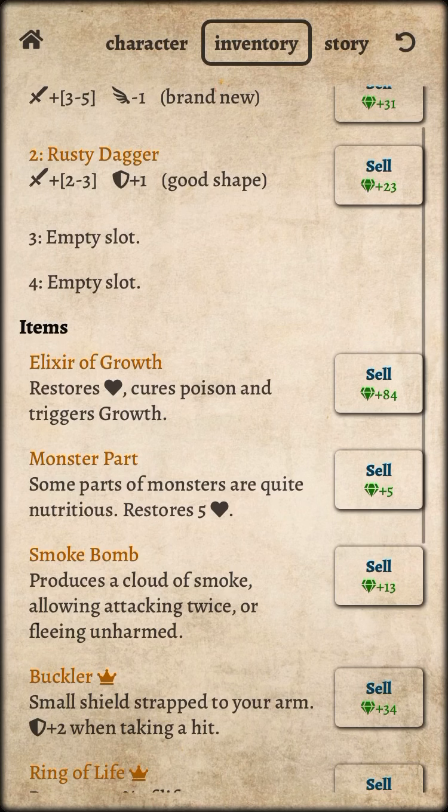The type of items I have here — I don't even want to sell anything. I mean, I literally just started, so everything is a resource right now. The smoke bomb produces a cloud of smoke, allowing attacking twice, or flaying. That's pretty awesome. I don't know when I picked that up, though.